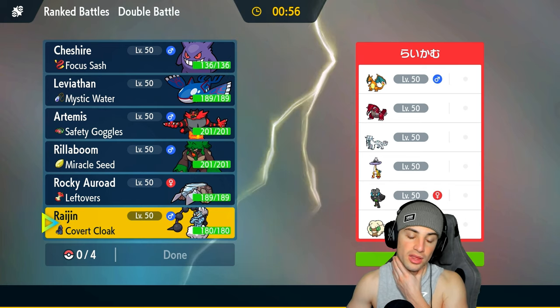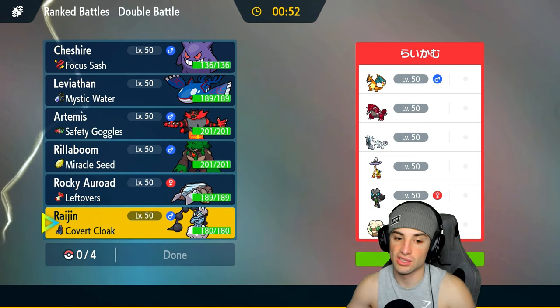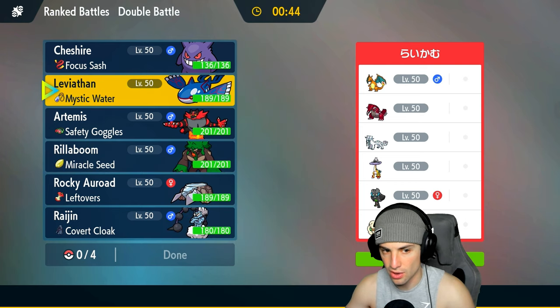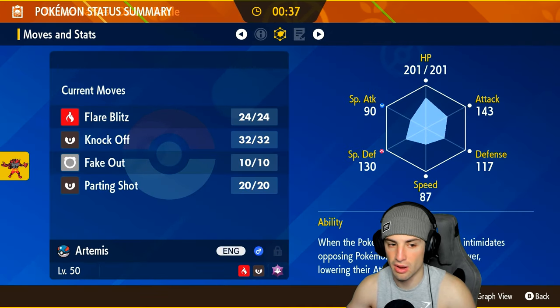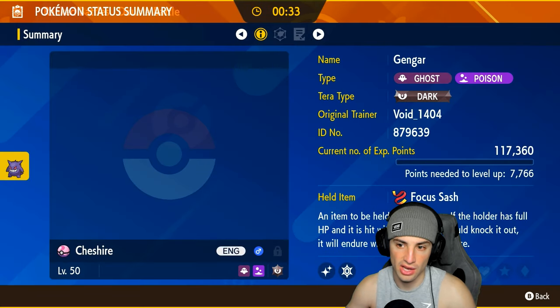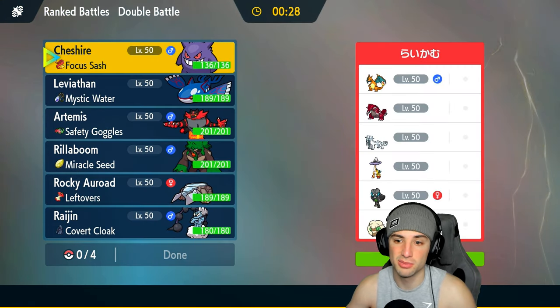Our only form of speed control on this team is Thundurus with Scary Face, which isn't bad — we've also got Eerie Impulse for special attack drops. They don't seem to have any Fake Out users, which is good news for us. I could lead Kyogre or our Intimidate user. Groudon is going to be annoying, probably with Clear Amulet. I could go into Gengar here — very fast Pokémon — if I could get some burns off that could just be great.